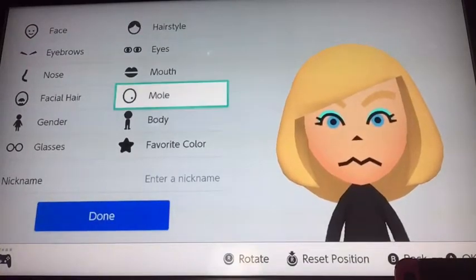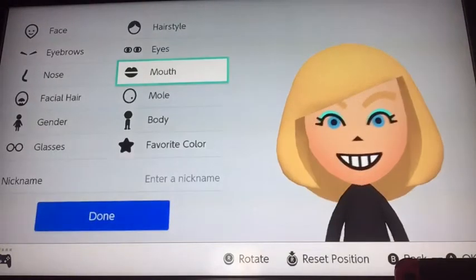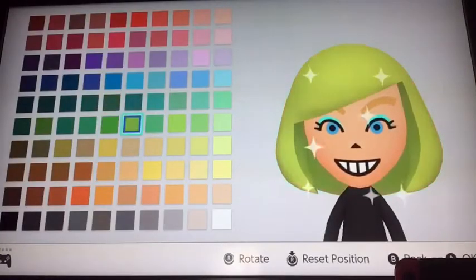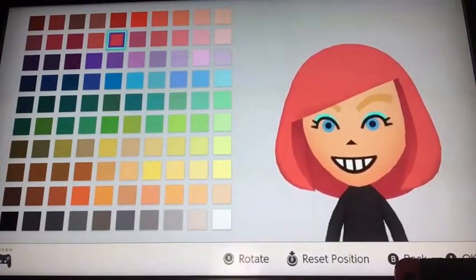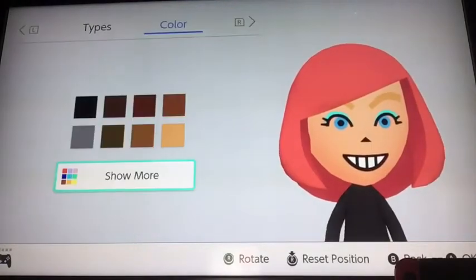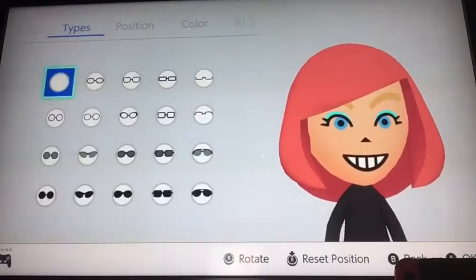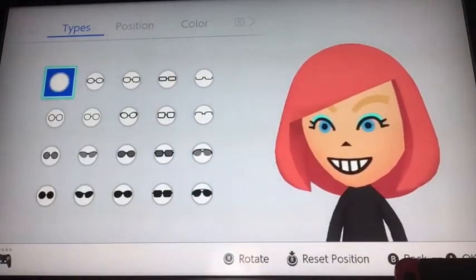Now let's change her expression — she actually looks pretty good smiling. I think the hair color is a little off, maybe pink? Pink isn't bad. Her nose is throwing everything off because it makes her mouth and eyes look really far apart. I think this hair color is good. We can give her glasses and things, but I think she's fine without glasses.